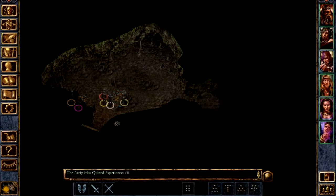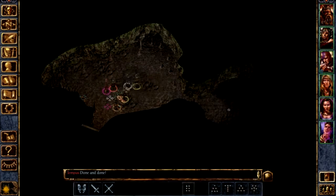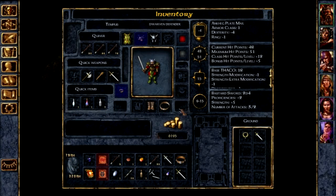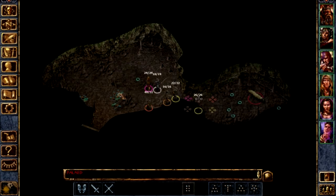He doesn't have very much health — he's at his limit, honestly. This is a somewhat larger cave. I've got a broken weapon — I really need magical items so I can stop having these weapons constantly breaking. It looks like the normal Bastard Sword is actually better, but I need magical weapons because I am just getting so very tired of things breaking.